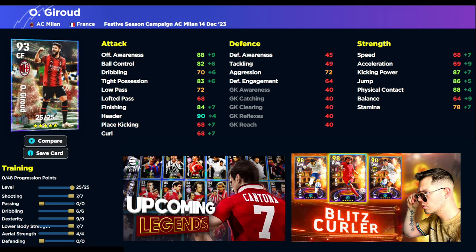For Giroud's training build, put 7 into Shooting, 6 into Dribbling, 9 into Dexterity, 7 into Lower Body, and 4 into Aerial Strength. That gives you the card you see there, plus 2 for the Manager Boost. If you're a newcomer, you get a plus 2 to every stat when your Manager is highly rated — I have loads of videos covering this.